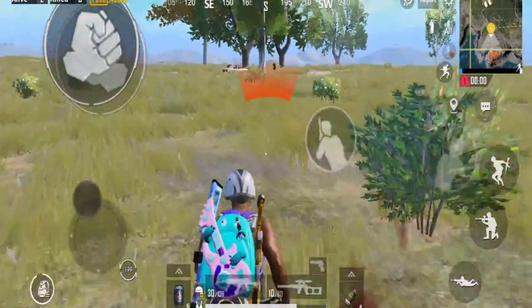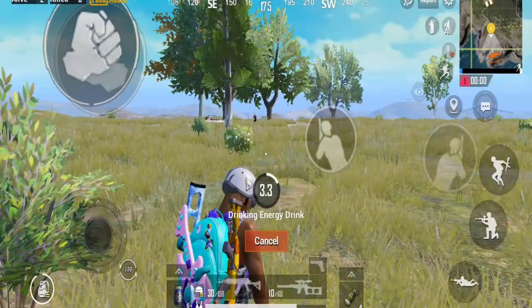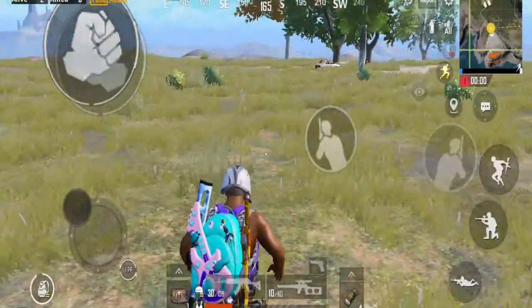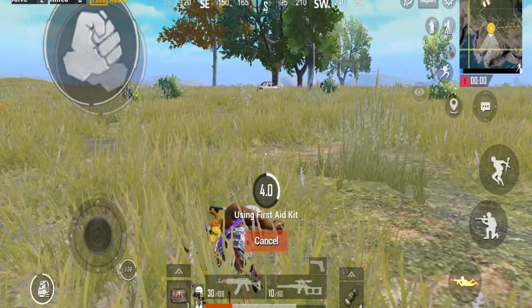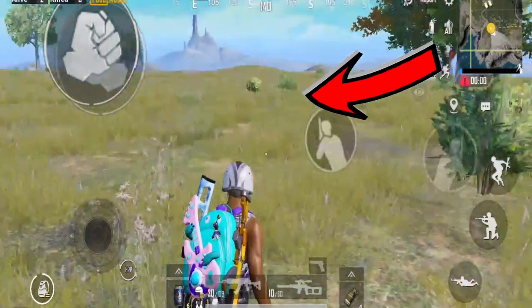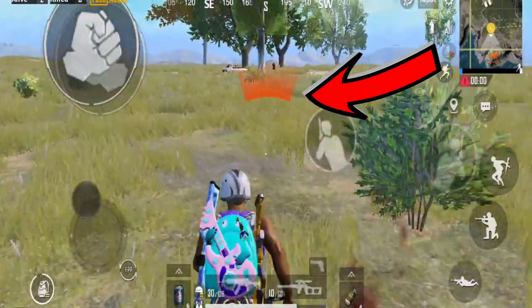The first step is to shoot the enemy in the correct direction. I will show you clips and then you will learn to clear the enemy in the direction. As you can see, it is easier to shoot the enemy on the right side or front side or back side, and the blood impact will show on his body.